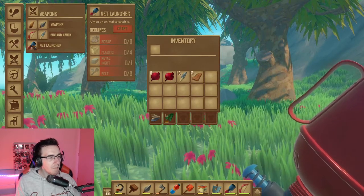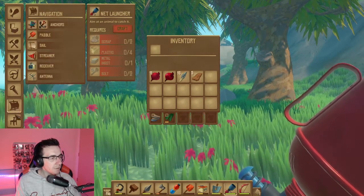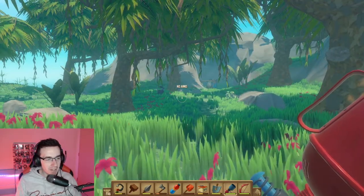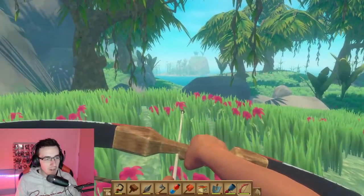As you start to get further into the game, you will start to find islands with animals on, and you can catch those animals, bring them back to your raft — your floating home — and keep them. All you need to do is catch them with a net launcher.